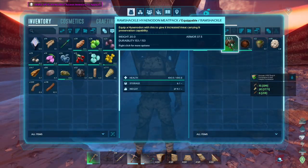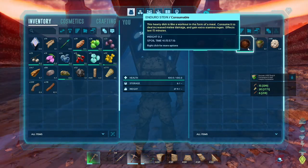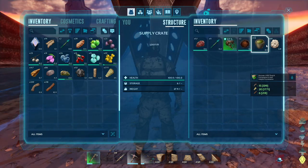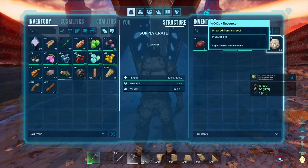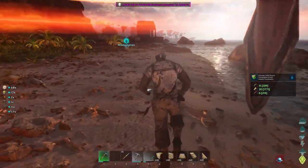Okay, I don't really care for that. Eleven Trank Arrows, Enduro Stew, narcotic wool, and then a little bit of meat. Alright, that's fine. I'll take it. It's free.